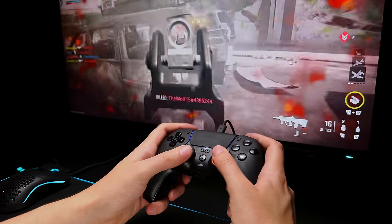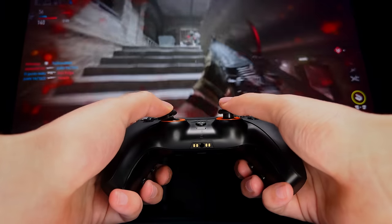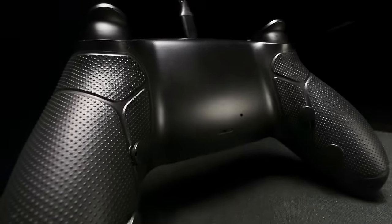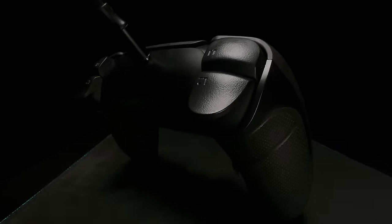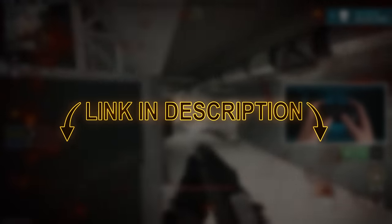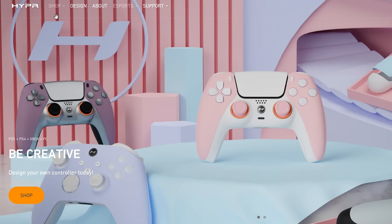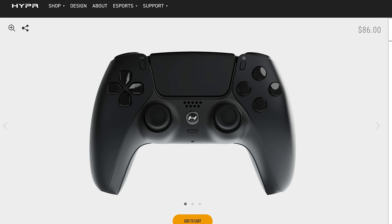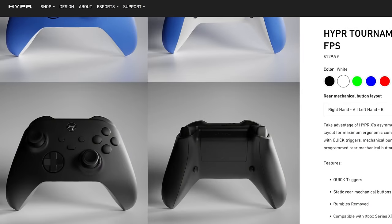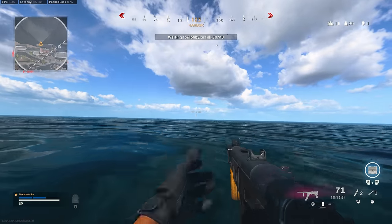The analog sticks and face buttons feel the same to me as a normal PS5 controller, so no complaints there. Overall, this controller checks every box for me — with all the features, especially the price point and delivery time, it competes with every controller on the market. If you're interested, check out the link in the description and use code DREAMSTRIKE for an additional 5% off. They also have options to build your own or choose PS4 or Xbox controllers, and the affiliate code works for those too.